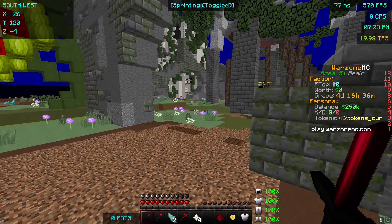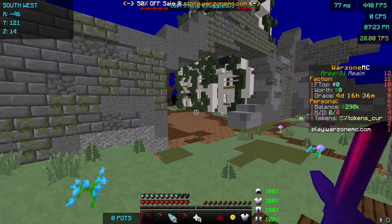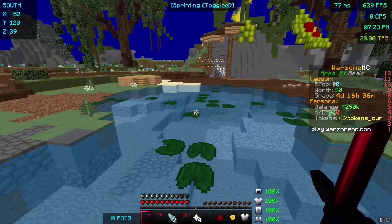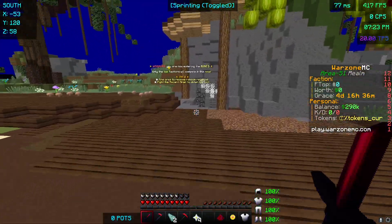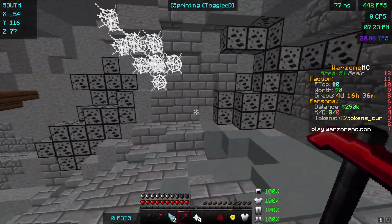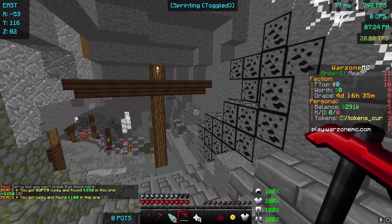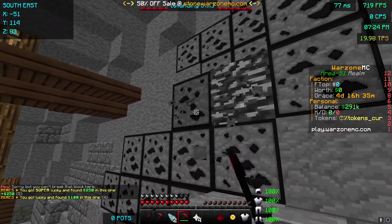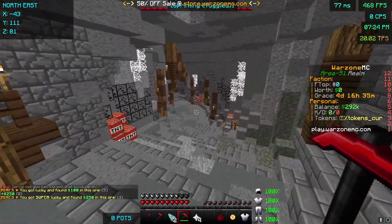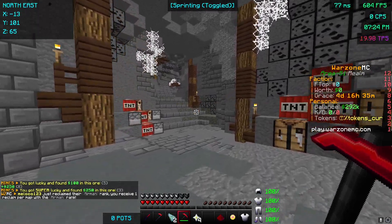There's also a mining economy. There's actually a mine right over this way, and there's a safe mine along with a PvP mine. You can mine blocks, and in the PvP mine you make a little bit more money than you do in the safe mine — more risk, more reward — so you guys can really choose your economy.